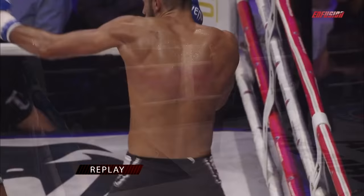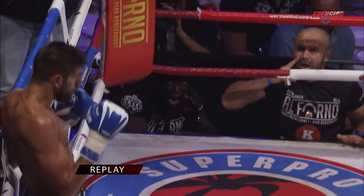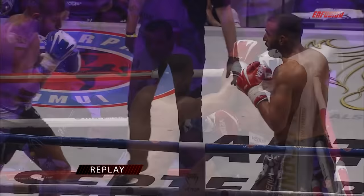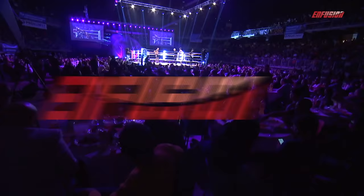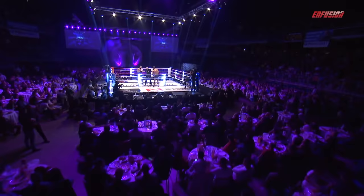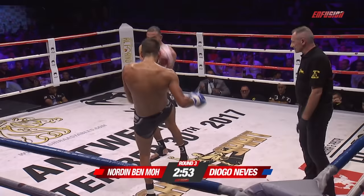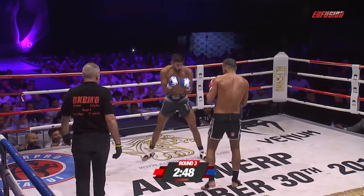Here's the action from round number two, Benmo, looking to deliver those big shots again. Diego was playing a good game plan — keeping busy, moving, trying to land the shots. The power difference we can see, but Diego is working well on points. Can he survive that left hook? Round three then. Diego, I believe, needs a knockout, really. I'm sure Nordin Benmo is looking for the early stoppage so he can gain four points.